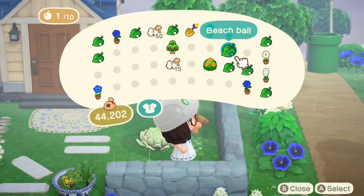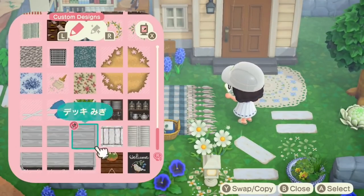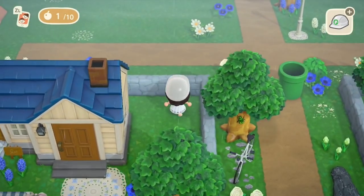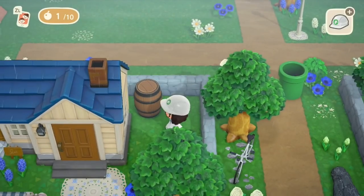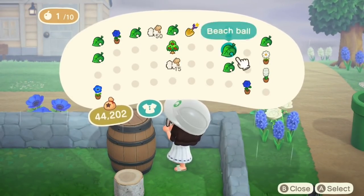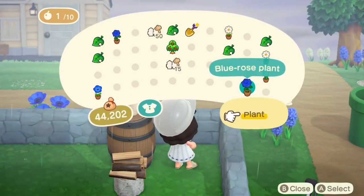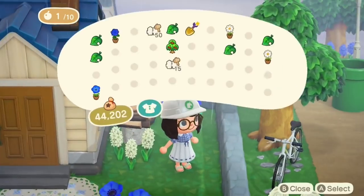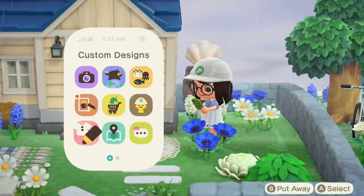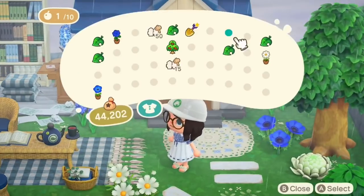Over on the right hand side I'm just going to go in with some flowers and some bushes. I've put the mum cushion down just to break it up so it's something a bit different as opposed to the in-game flowers. It's quite a small space so there wasn't a lot we could do. I decided to use a barrel and a log stool as a little house storage area, and a shell lamp to keep with the nautical theme.